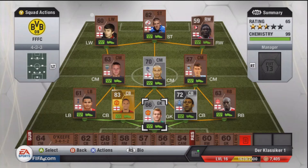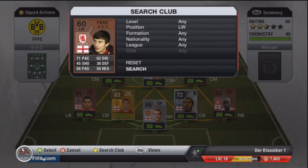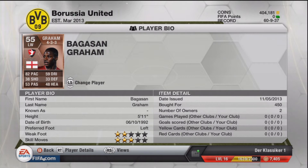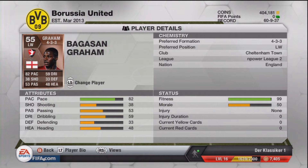So first of all, I've swapped out my non-rare bronze left winger Park, for a much pacier and more agile rare bronze called Graham, who just like my right winger plays for Cheltenham Town. Cheltenham really like pacey wingers. Looking at his stats, his only real good attribute is his pace at 82, but it does actually feel a lot quicker. He cost me 450 coins, and so was a good buy.